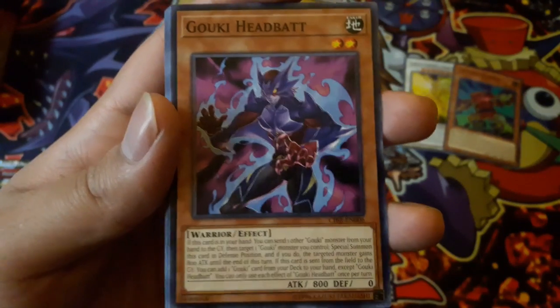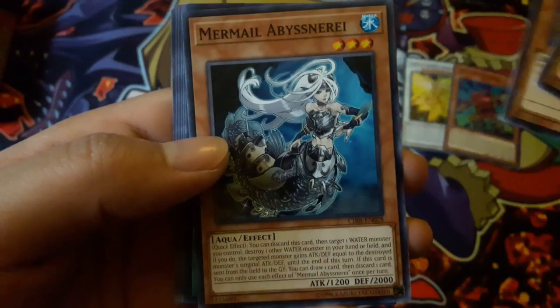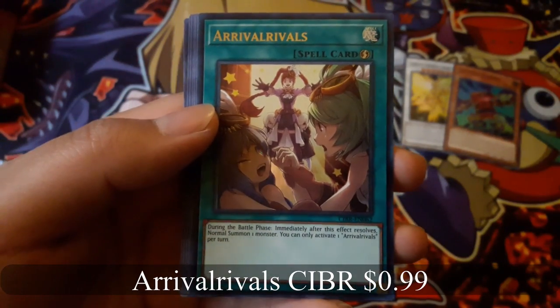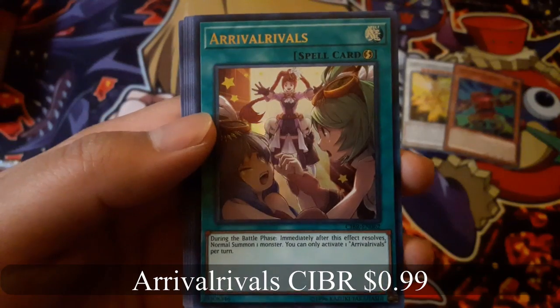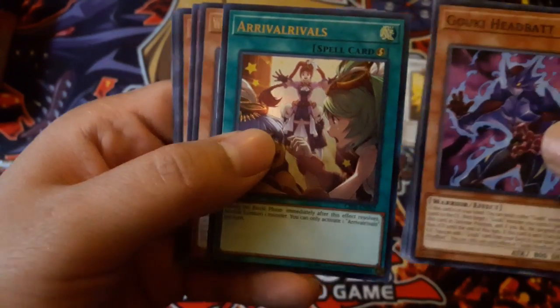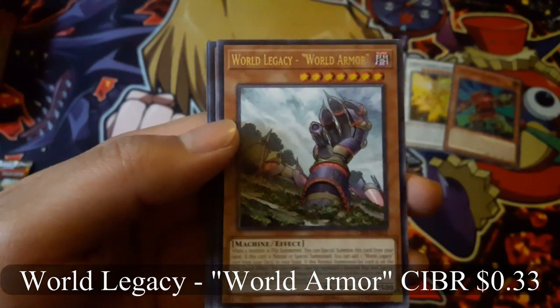Gooky Headband. Rivals Rivals for an ultra rare — I like how that one looks — and World Legacy World Armor for a rare.